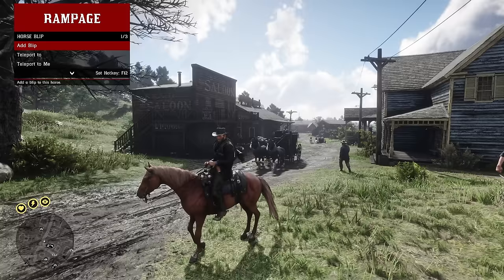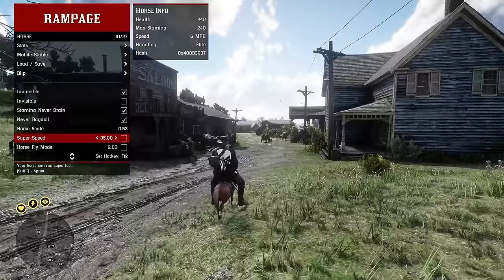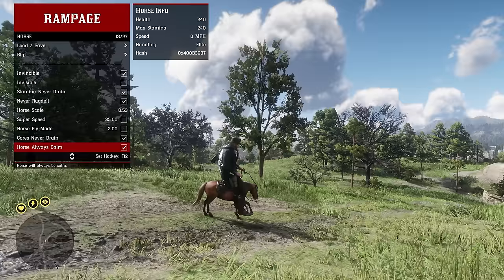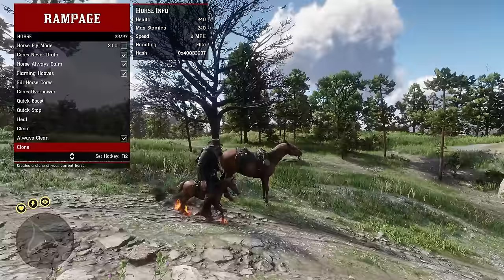In the blip menu you can add a blip to your horse's location, teleport to your horse, or have the horse teleport to you. The horse also has similar toggle options to the player: invincible, invisible, stamina never drain, no ragdoll, and you can scale it huge or tiny. You can enable super speed, horse fly mode, flaming hooves, always stay calm, always clean, clone the horse, and if it's a spawned horse you can set it as your primary.